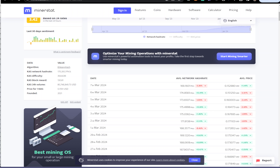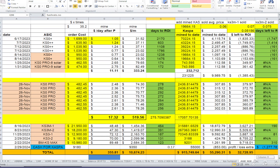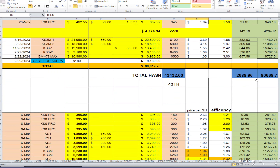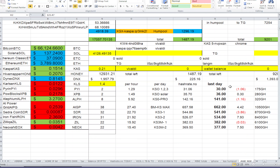I update the spreadsheet daily. It pulls the total network hash rate and the Caspa block reward to calculate expected rewards for every single miner — how many Caspa on average I should be able to mine per day. I enter actual data for each miner and the formula compares expected versus actual performance. I last updated at 3 PM today.